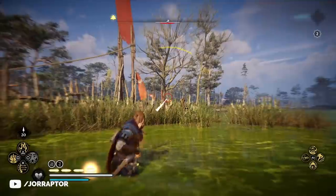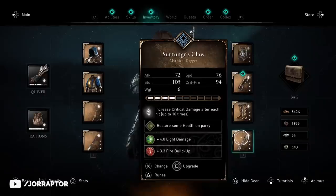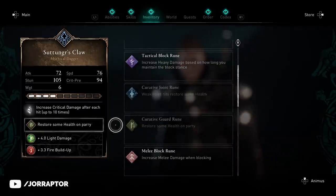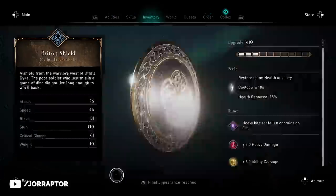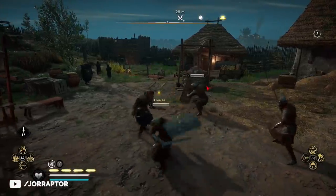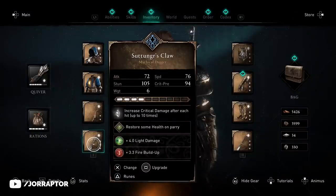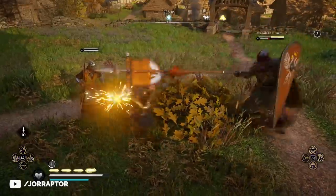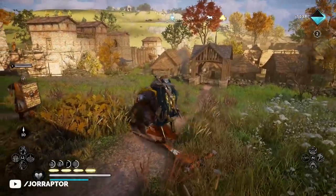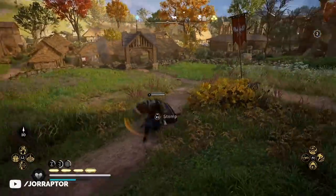A rune I'd recommend getting is the 'restore some health on a parry' one, which gives 15% health on a parry — the same perk as seen on the Briton shield, but now you can put it on any weapon. This means you can get health back with every dual-wielding combination. Worth noting: you can put the rune on your main hand and still get health back by parrying with your off hand. Even if you haven't found the weapon with the original perk yet, you can still get the legendary rune for it.